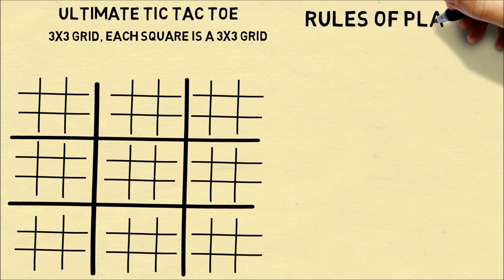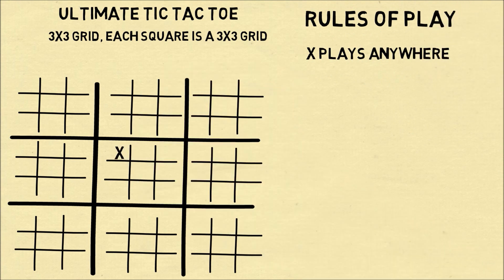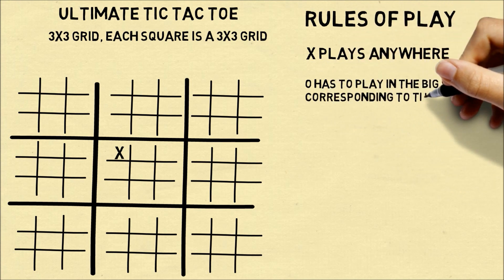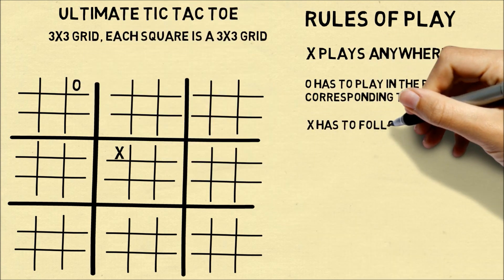Here are the rules of Ultimate Tic-Tac-Toe. The first player X can play anywhere on the board. So let's say X plays in the center square in the upper left-hand corner. Now O has to play in a particular square. Since X played in the upper left-hand corner, that means O has to play in the square corresponding to the upper left-hand corner.